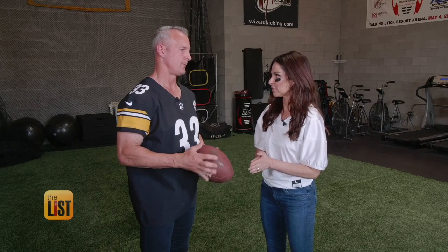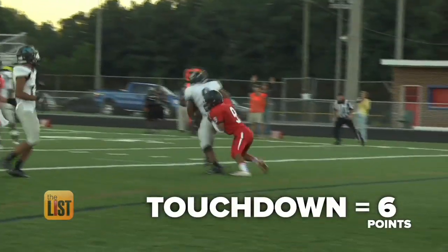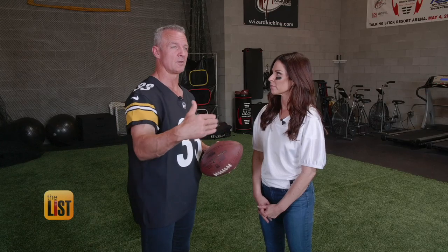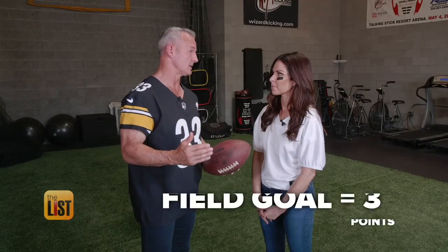The scoring can be confusing, but let's simplify it. The offense is trying to score, and if you get a touchdown — you can run the ball in or throw the football in — you get six points. Then you have to have a kicker come out and kick the extra point, which gives you a total of seven if he makes it. Now let's say you're close to the end zone but it's fourth down and you know you can't get the first down — they'll elect to kick a field goal. If that kicker makes it, which you hope he does, that's three points. And those are the two ways to score.